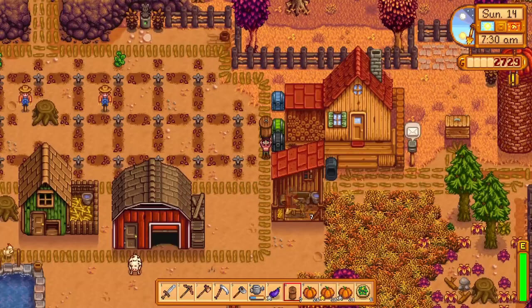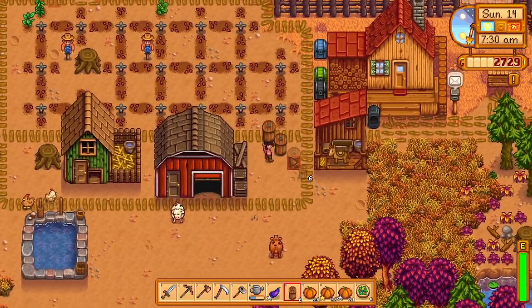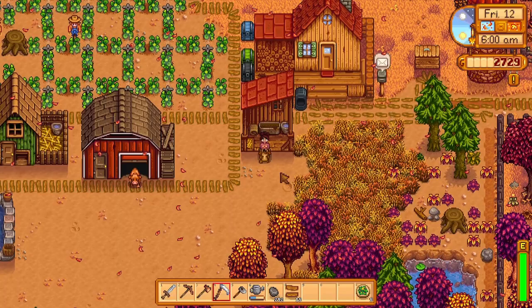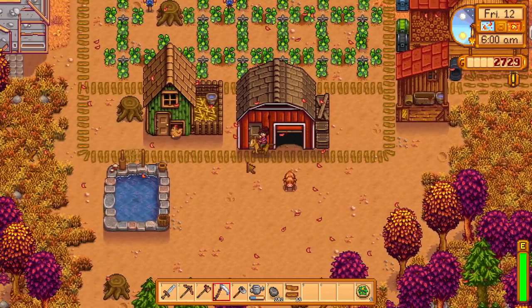Preserve jars, furnaces, and bee houses are all very useful early game, so be sure to have quite a few placed down. After placing a silo, coop, and barn, consider placing a pond so you can farm fish, or a stable that comes with a horse so you can travel around Pelican Town more quickly.